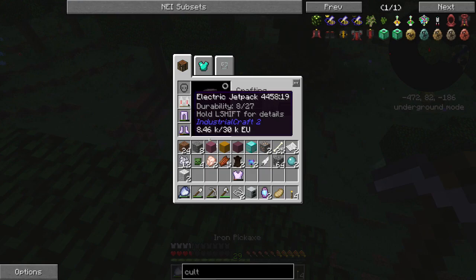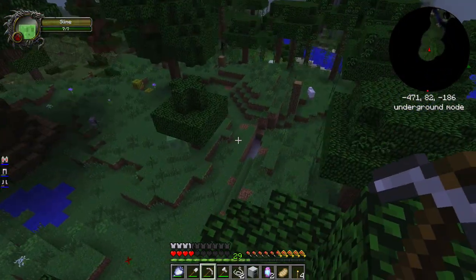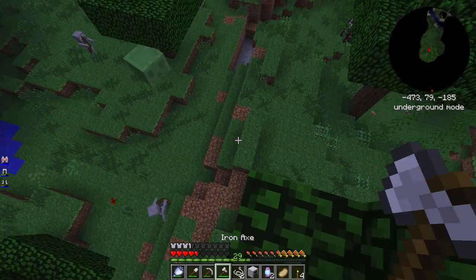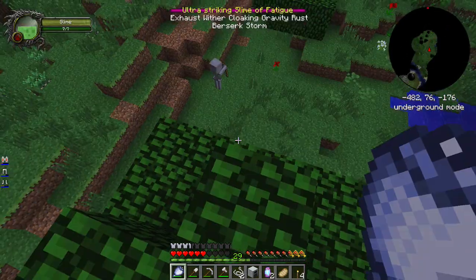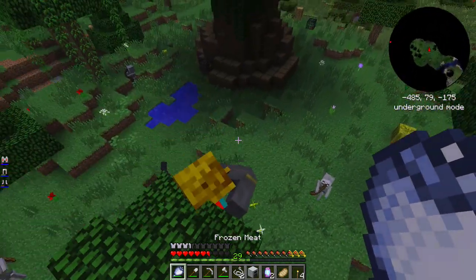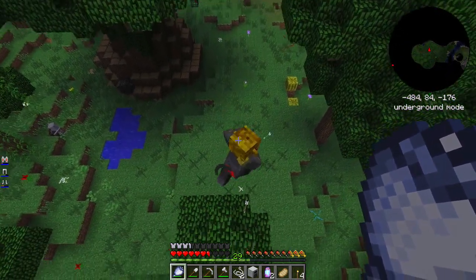Our jetpack is sitting at 8.46k out of 30k, which means we're almost out of fuel, and that's not good. I'm just waiting for day here so all the mobs can start to burn up, then we'll go down and take them out one by one. Ultra striking slime of fatigue, exhaust, wither, cloaking, gravity, rust, berserk, storm — where is he?